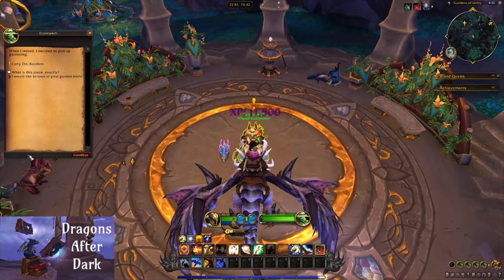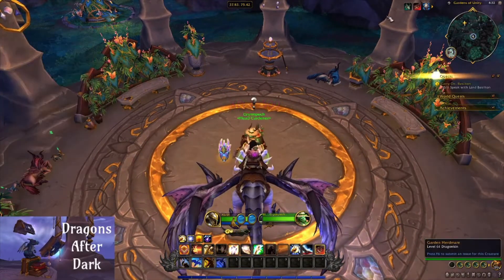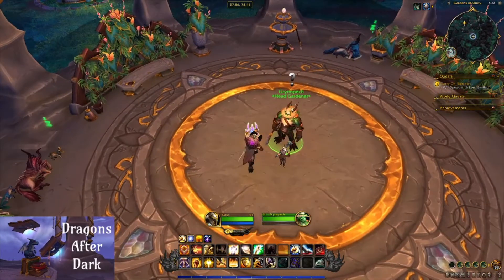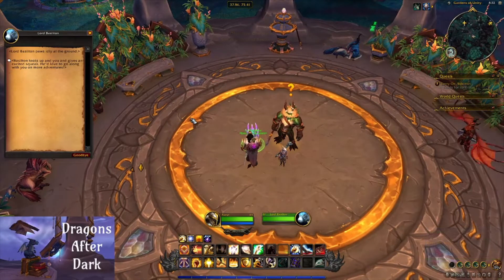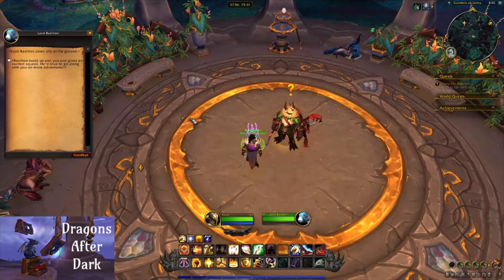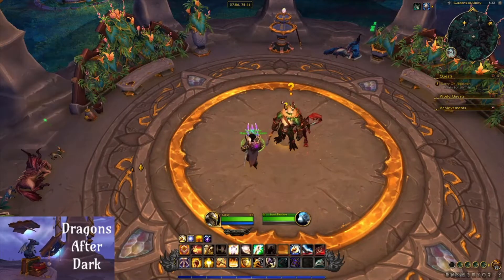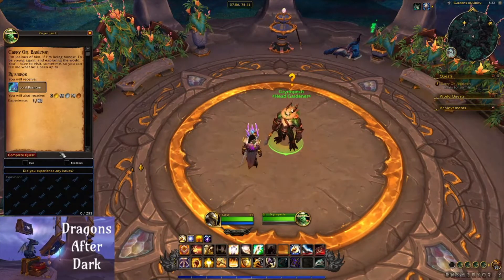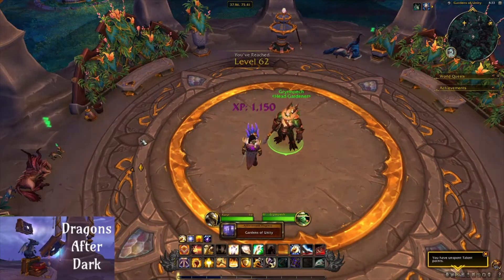You'll turn in Flame at Last and then accept Carry On Bazelton. Speak with Lord Bazelton — he paws idly at the ground, looks up at you and gives an excited squeak, ready to go along with you on more adventures. Click Complete Quest, and congratulations, you are now the official owner of Lord Bazelton.